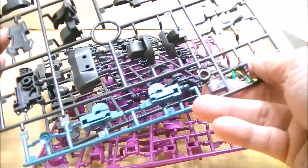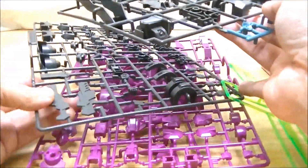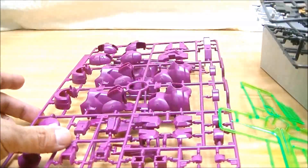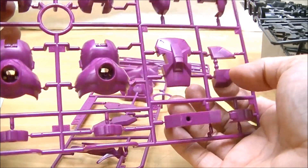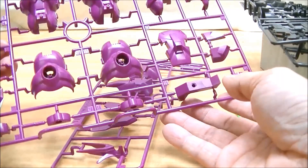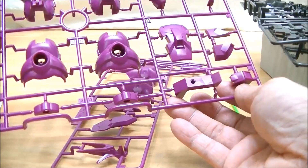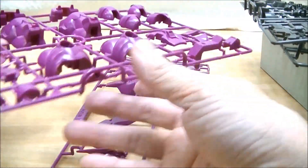ランナーはこのようになっております。まずAのランナーは色が分けられてますね。そしてBは内部のフレーム。そしてCは外装パーツですね。色的にはなんて言うんでしょうね、紫っぽいピンクっぽい色ですね。劇中、アニメの方では結構ピンクが強かった感じがしますが、紫っぽい色も入ってますね。